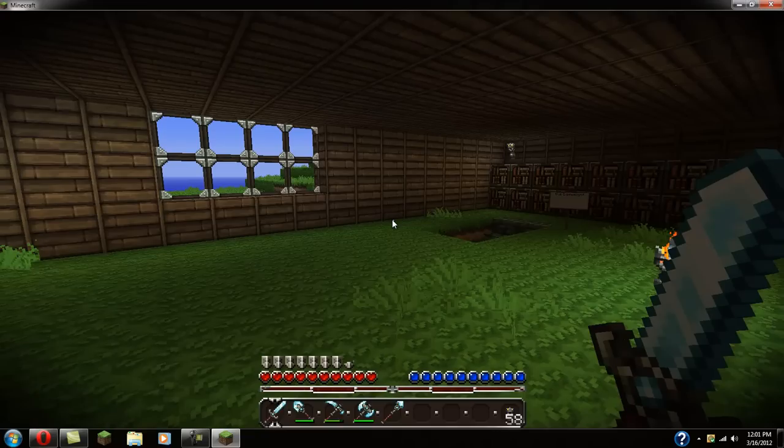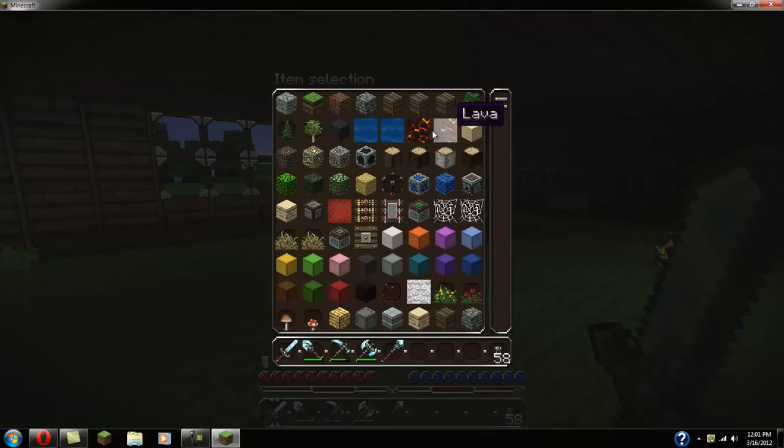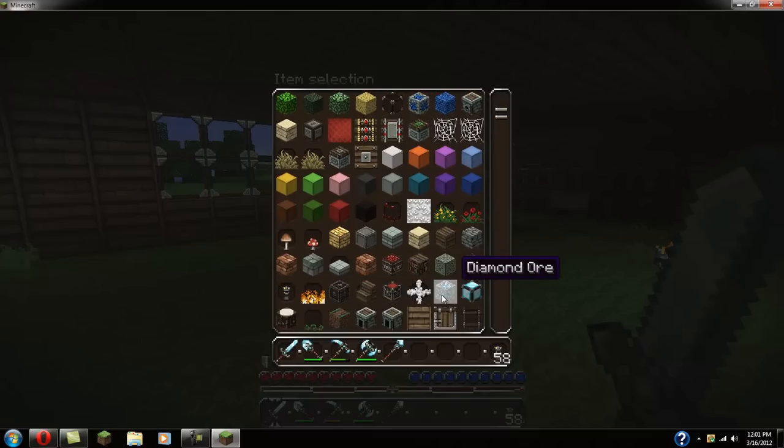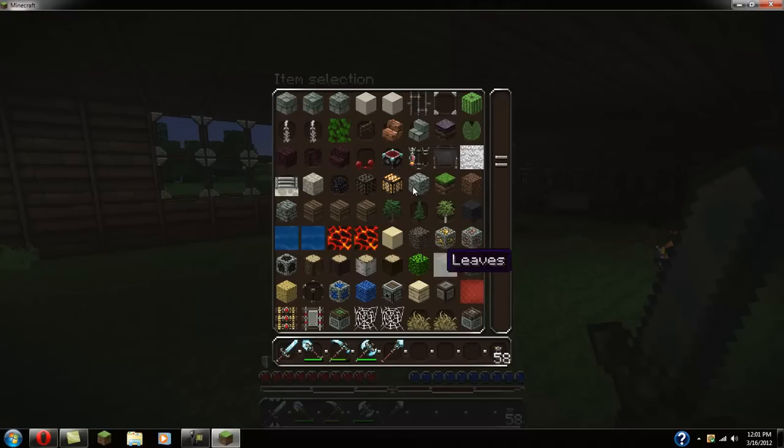Go ahead and open up your inventory and you will see a line above you. The diamond is like creative mode — you have everything you need: redstone dust, crops. It's basically like creative mode.